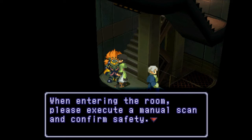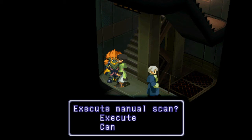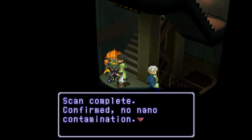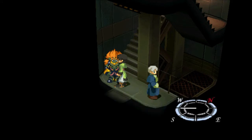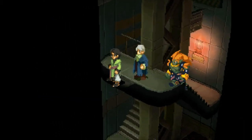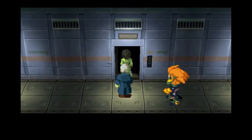When entering the room, please execute a manual scan and confirm safety. After confirming, please reset the emergency level at the nearest terminal. Scan complete — confirmed, no nano contamination. You can re-enter the room by resetting the emergency level at the nearest terminal. Meaning we have to go back to the freakin' computer room. And the last one right here doesn't count — we have to go back up to this one over here.